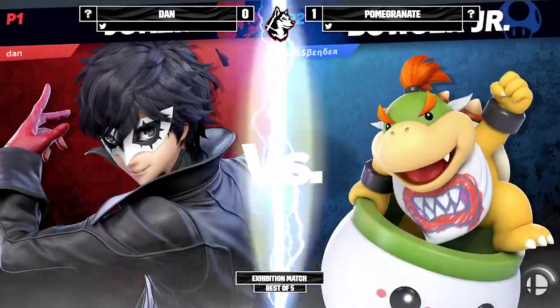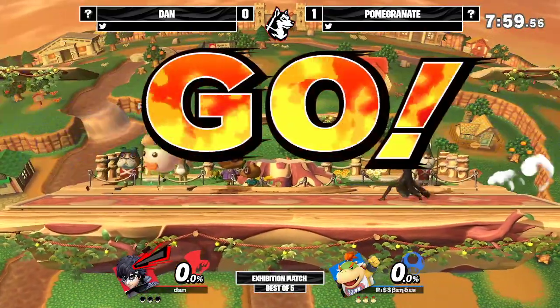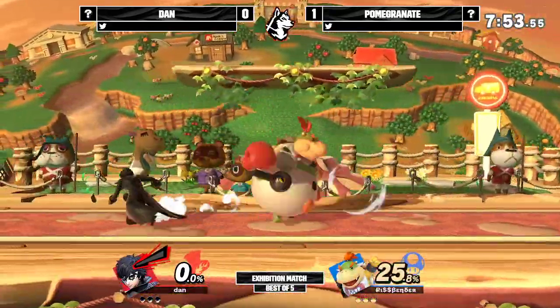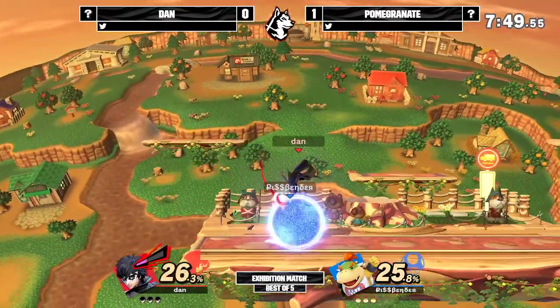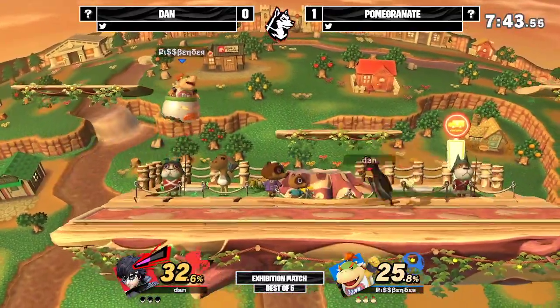We are jumping into game two and we get Dan Joker vs. Pomegranate Bowser Jr. in Town & City. Both of these characters like killing off the side — obviously Joker back air is extremely strong offstage, but Bowser Jr. is no slouch either. Even the rapid jab finishers will be a kill move near the edge of the stage on a lot of these stages with the shorter side blast zones.